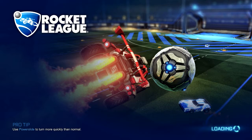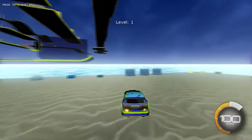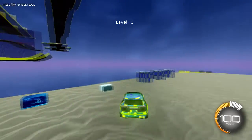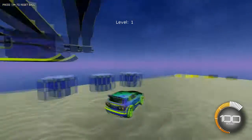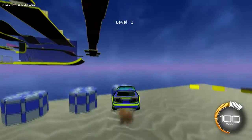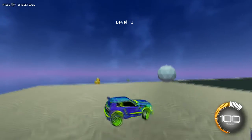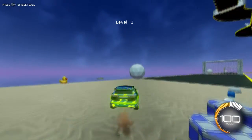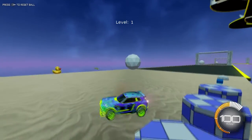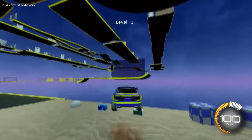The Dribbling Challenge isn't meant for practicing flicks, but I've realized it's very good for it. First, turn off that water because it's so bright. If you run over this little box here — the third one, furthest back — you'll be in impossible mode. What impossible mode does is it resets you back to the prior level if you fail.